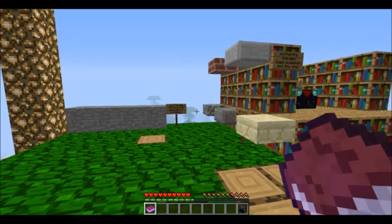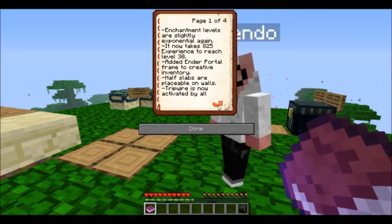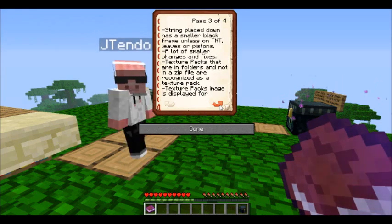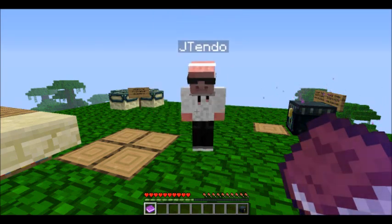What's going on guys, it's SuperJayTendo here, and today I'm here on my server with B-Flat-6. Hey, don't push me off the edge. Hi, my name is Bruno Lois, and it's B-Flat-6, and today we're taking a look at the new snapshot.